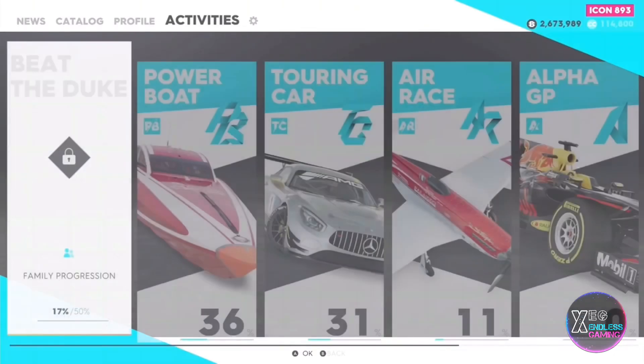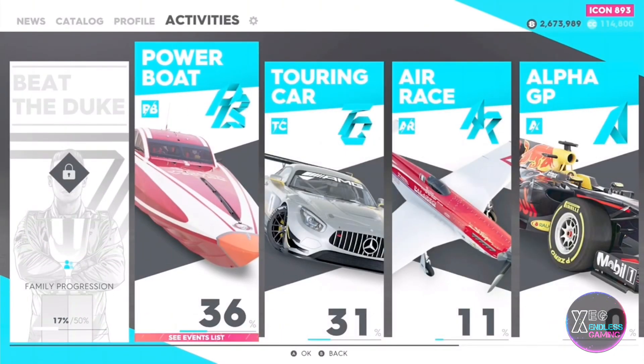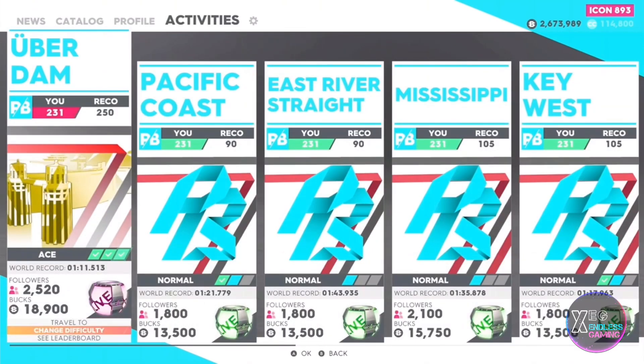Once you've done that, go over to your Activities, go over to Pro Racing, go into Powerboat, and select the first race. The race is called Uberdarm.